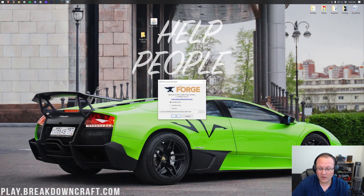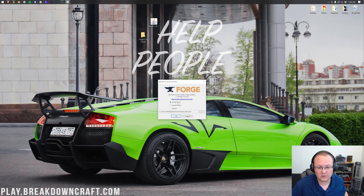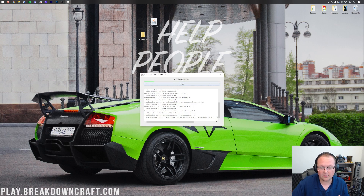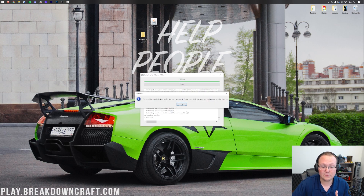The Forge mod system installer opens up. First, we need to install Forge locally — Forge must be installed locally in order for you to be able to join your server. So go ahead and click Install Client and click OK. It's going to download and install everything it needs for Minecraft 1.19. After that is finished, we can install the server files, so let's let this finish and click OK when done.